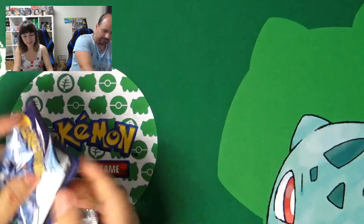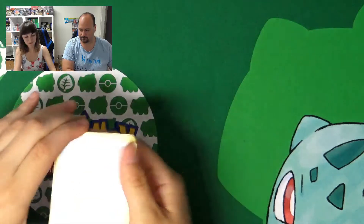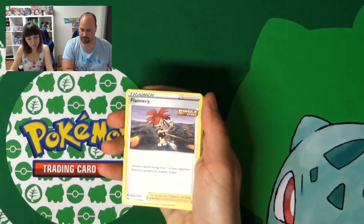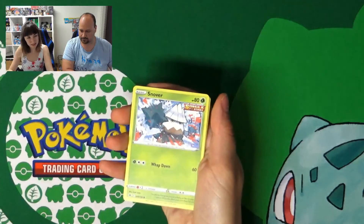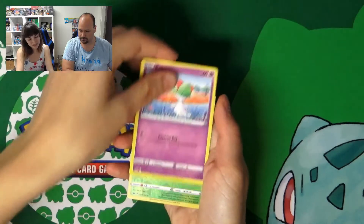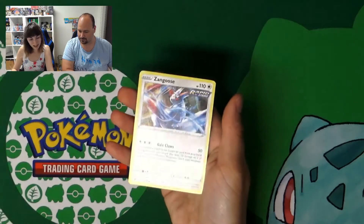You were lucky! So here you have the code. And we have Steel Energy, Crabominable, Flannery, Haunter, Koffing, Yamask, Snorunt, Passimian, Ralts — Rillaboom Reverse! That's a good one, very very nice. And Zarude.